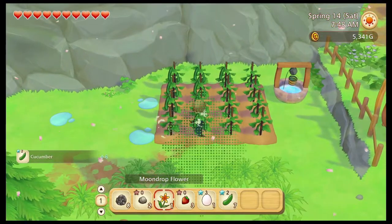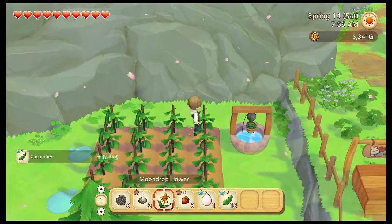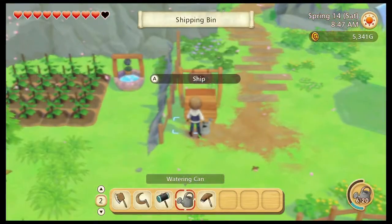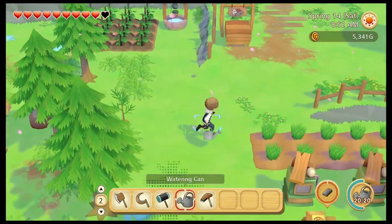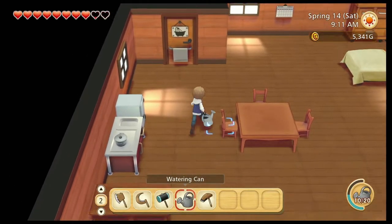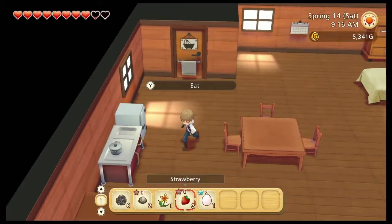These games have typically been about events and stuff. Speaking of which, today I think we have an egg hunt going on. But first we gotta harvest these bad boys. All right, let's sell these, then we're gonna scoop some water and water these. Let me just double check — I'm going to make sure this festival is actually happening today. What day is it? 14. Egg hunt? No, it's not happening today. Shit, I could have played for a little bit longer last night.